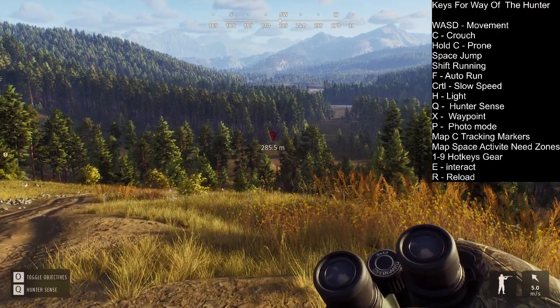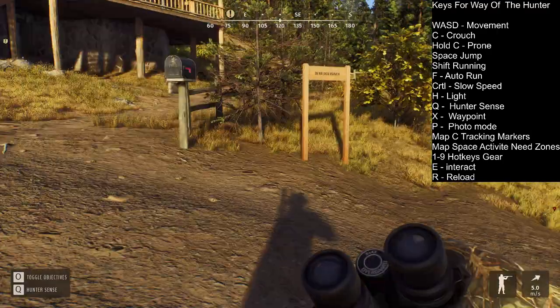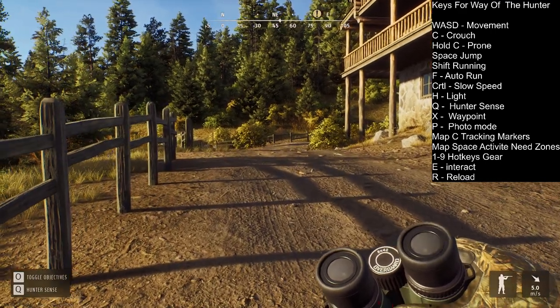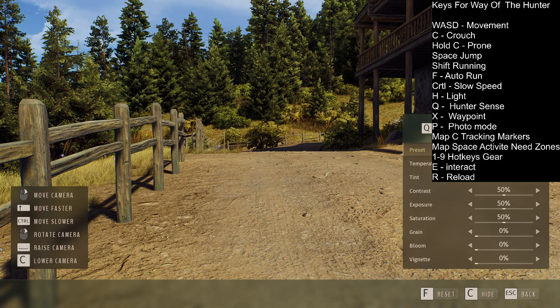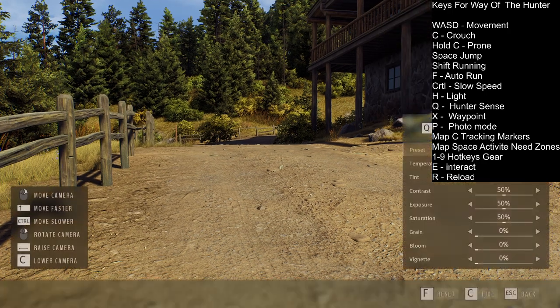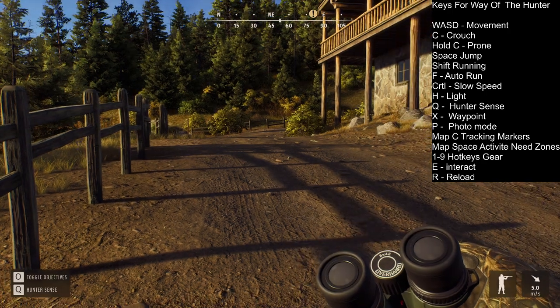Now I can see over there I need to run to the waypoint. The next one is photo mode — if you want to make a photo, you just push P. Here you go, this is the photo mode. If you want to make a nice photo, you can do it here, and then let's get out of this.